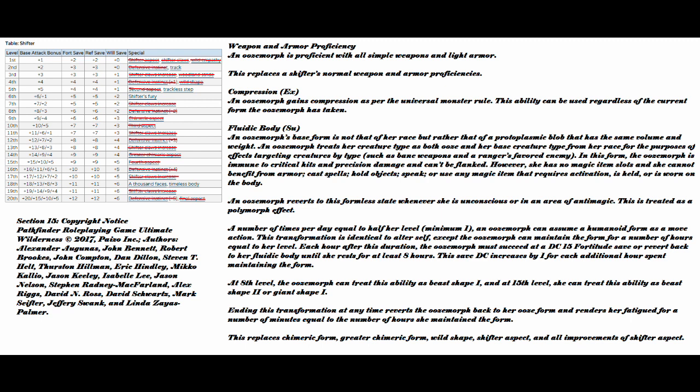A number of times per day equal to half her level — minimum of one — an ooze morph can assume a humanoid form as a move action. This transformation is identical to Alter Self, except the ooze morph can maintain the form for a number of hours equal to her level. Each hour after this duration, the ooze morph must succeed at a DC 15 Fortitude save or revert back to her fluidic body until she rests for at least 8 hours. This save DC increases by 1 for each additional hour spent maintaining the form. At 8th level, the ooze morph can treat this ability as Beast Shape 1, and at 15th, she can treat this ability as Beast Shape 2 or Giant Shape. Ending this transformation reverts the ooze morph back to her ooze form and renders her fatigued for a number of minutes equal to the number of hours she maintained the form. This replaces chimeric form, greater chimeric form, wild shape, shifter aspect, and all improvements of shifter aspect.